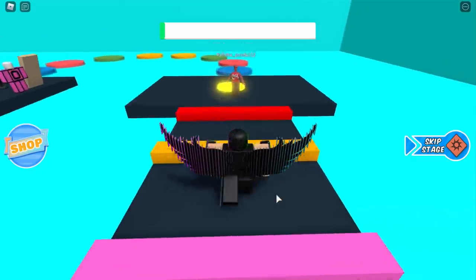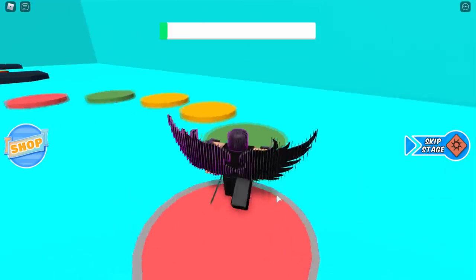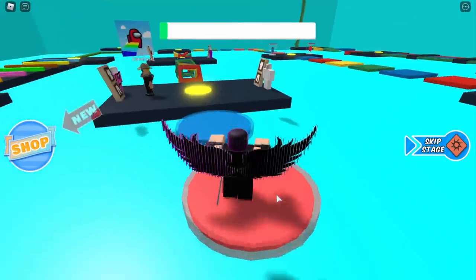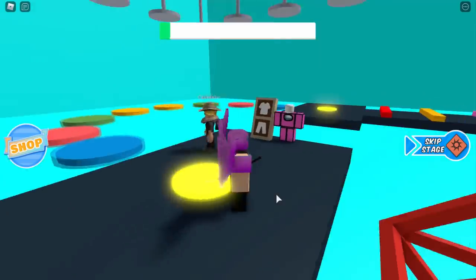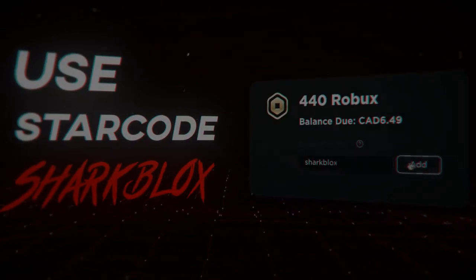To be honest, it doesn't look that bad — it is kind of cool. It looks really basic when your avatar is in a straight line, but when you start moving you really notice the color changing. There you go — if you wear every single color-changing UGC accessory at the same time, this is what your character looks like when you play Roblox games. If you guys enjoyed the video, make sure to leave a like and subscribe, and I'll see you in the next one.